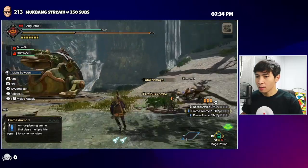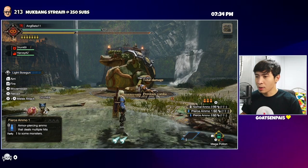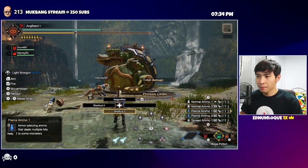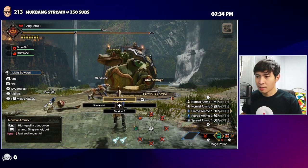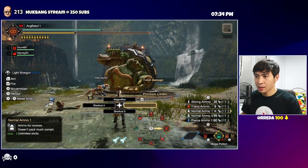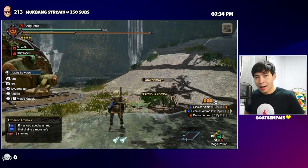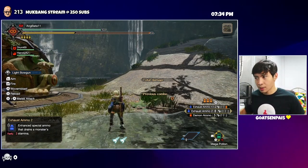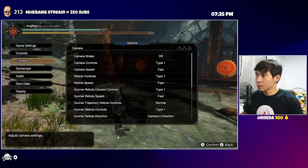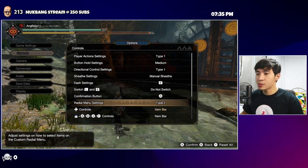If you leave it as the action bar, you cannot switch freely — you have to hold the button and then press X and B to switch, which means you can't fire while doing so. That's really annoying. So make your directional buttons item bar — that's why you never see an action bar in my runs.